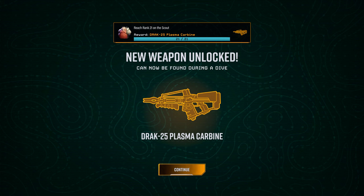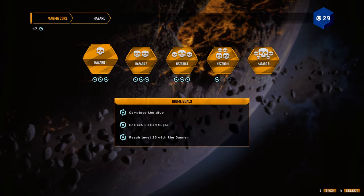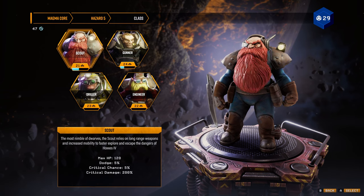I've got to fall back on the plasma carbine. I kind of want to try that. Why don't we do it again? Magma Core always warms my heart. Hazard 5 — nothing can go wrong. With the Scout.